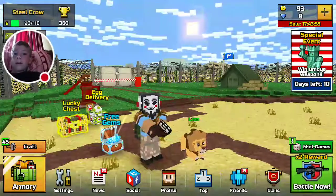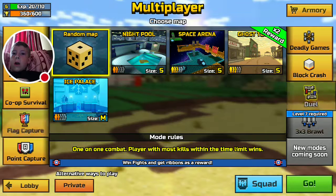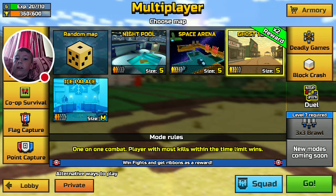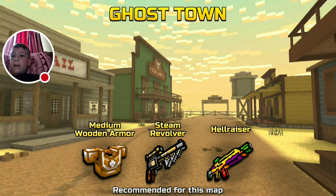Okay, go to battle mode, battle now. And then you're going to be at the very bottom. I found dual and then I hit squad. Do you see a map called Ghost Town? Yes, hit that and then type in Kaden. I just hit it — it says connecting to server. I'm in.